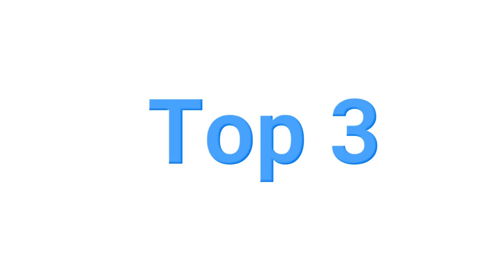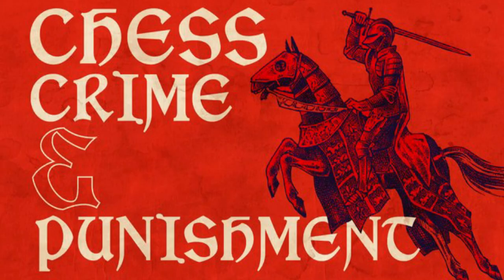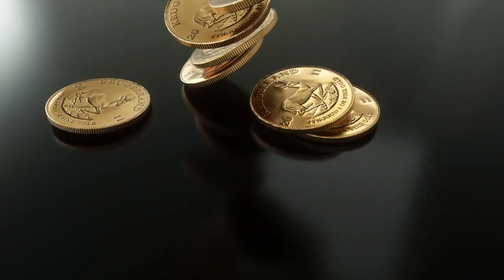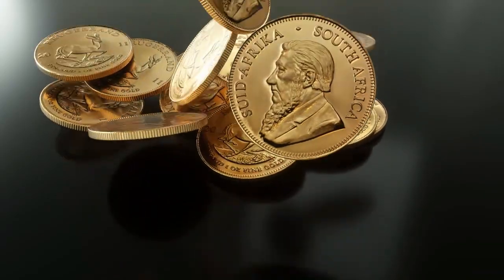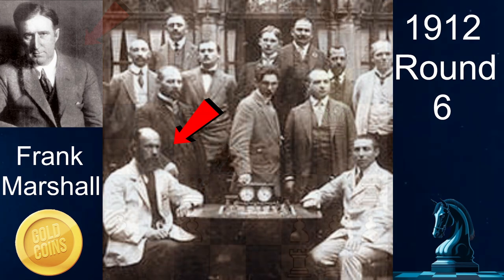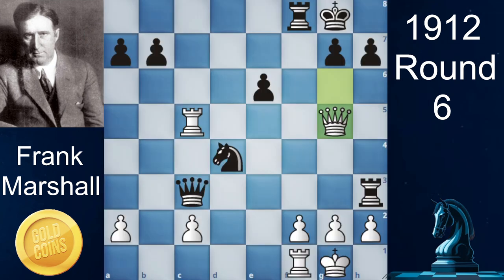If I don't mention number 3, it will be a crime to chess, because this is one of the moves that made chess popular — the gold coin move. Many of you have seen it, so let's relive it. If you're new to chess, this legendary move was played by Frank Marshall versus Stepan Levitsky, and after this move, gold coins were thrown at the chess board. Can you guys guess this move? It is the brilliant Queen to g3.